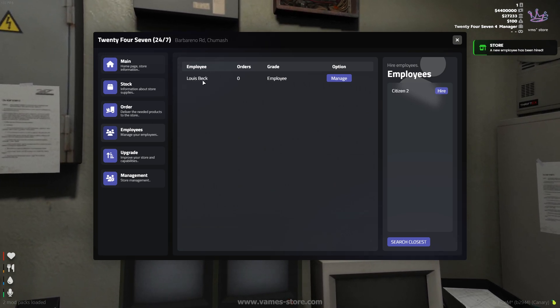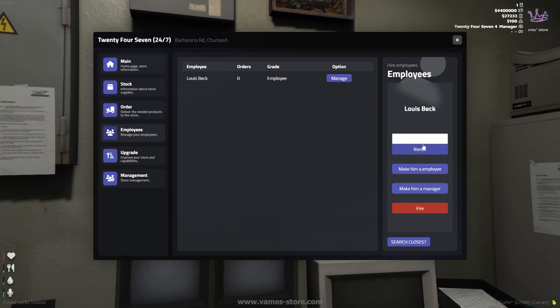As the boss, you can appoint an employee as a manager and give them bonuses when they excel at their job.